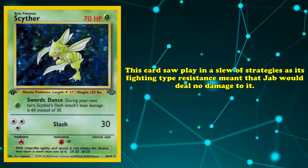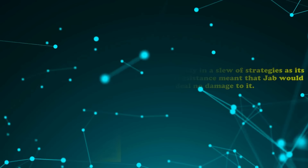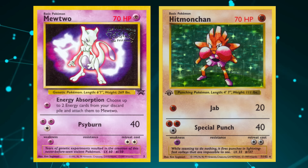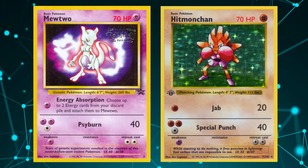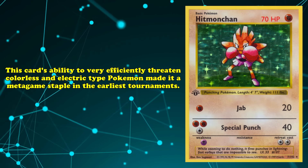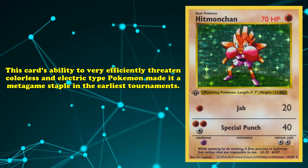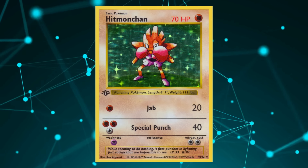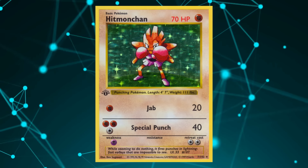Scyther, for instance, saw play in a slew of strategies as its Fighting-type resistance meant that Jab would deal zero damage to it. Widely played Psychic-type Pokémon like Mewtwo also gave Hitmonchan problems, as its Psyburn attack would deal 80 damage and one-hit KO the Fighting type due to its Psychic weakness. Even so, Hitmonchan's ability to very efficiently threaten Colorless and Electric-type Pokémon made it a metagame staple in the earliest tournaments, though the card would fall off in play sooner compared to others on this list.